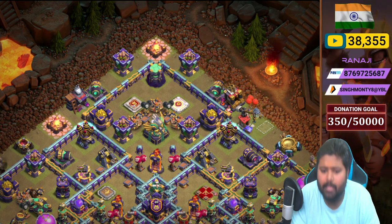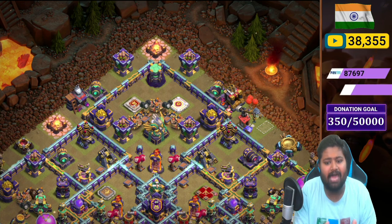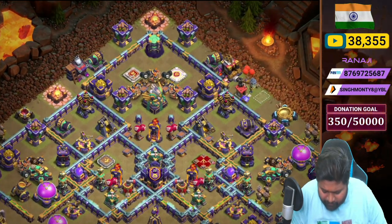In that compartment there are a few bombs, giant bomb, bomb, black mine, spinning trap, and red bomb, with two heroes — Grand Warden and Barbarian King. Outside the wall we placed two Archer Towers and two Cannons.